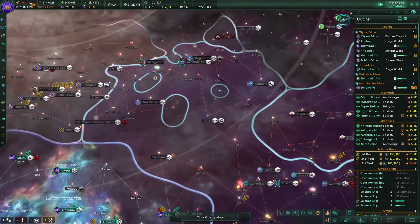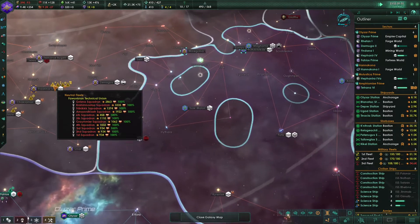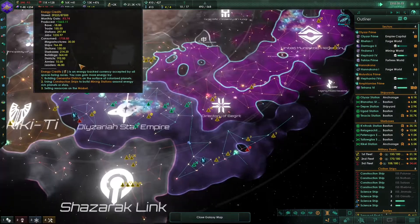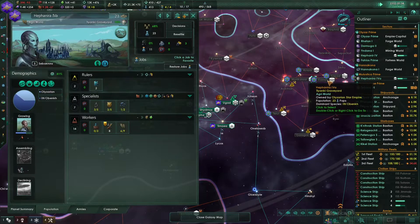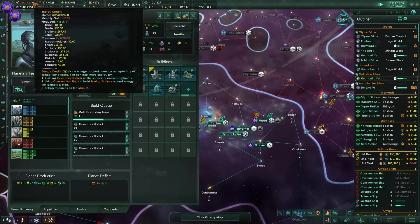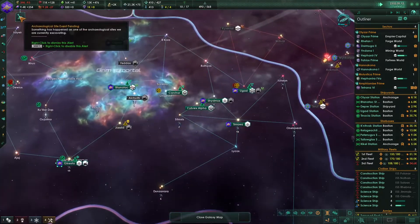Our economy is really struggling right now but I think we will get out of it soon. Our energy production has gone up a bit - that's a good sign. I'm already building some additional generator districts so maybe we should fix this issue. I would really like a Dyson sphere right now - I would love to build one.